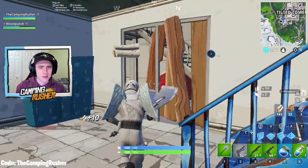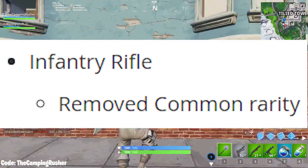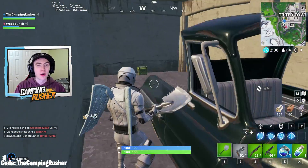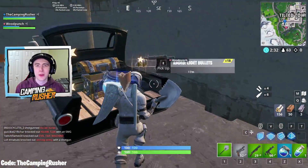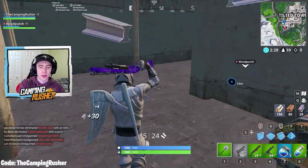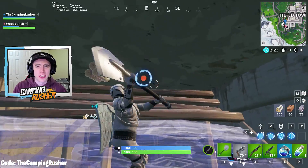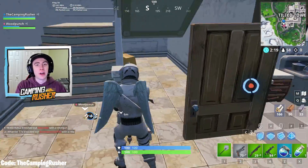Next up, the infantry rifle — it's not vaulted, but the common rarity has been removed, so you'll no longer see a gray one show up. Honestly, it's not even the worst change. I don't love the weapon, but I know people with very good aim can find success with it. We'll just see less of them early game — not my favorite weapon, so I'm happy about this one.